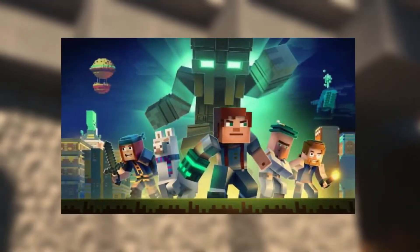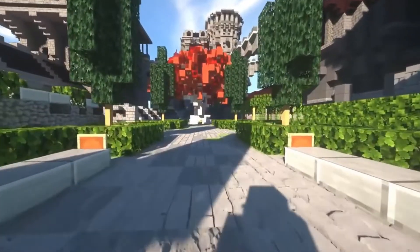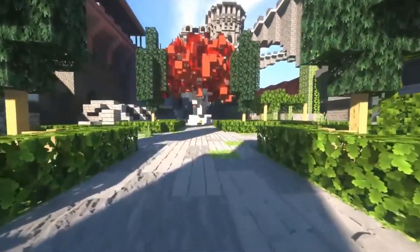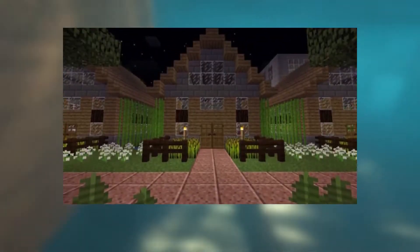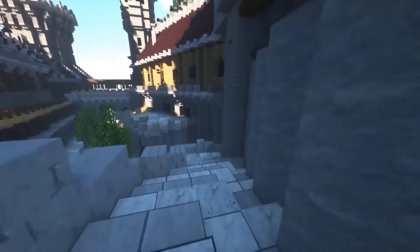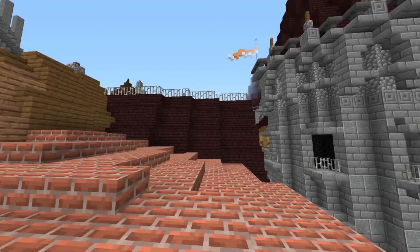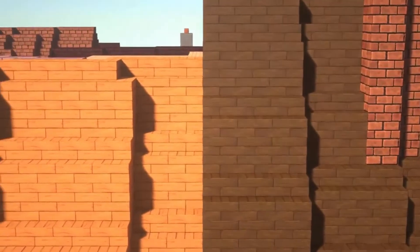Number 1: NAPP. The NAPP texture pack changes the entire feel of Minecraft. It takes every block — from ores and dirt to trees — and gives them a realistic spin. It makes each block look 3D and almost removes the pixelated feel of vanilla Minecraft. The NAPP texture pack is available for Minecraft version 1.16.5. It will stun players with its photorealism and make them feel like they're playing an entirely different game while keeping the same Minecraft charm. The NAPP texture pack was created by the artist Del Cieno.